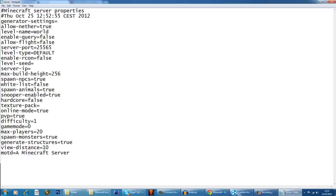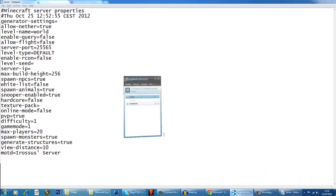So, we're going to go through the options. You're going to go to Online Mode: set it to True if you want only people with bought clients to get in, and False if you want people with hacked clients to get in. Game Mode is 0 for survival, 1 for creative. And the Minecraft server MOTD — we shall call it Irisus Server. Now, we'll hit Ctrl+S to save.